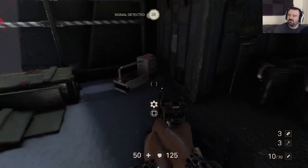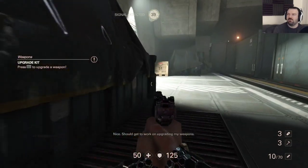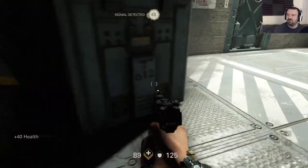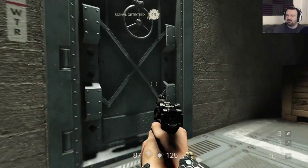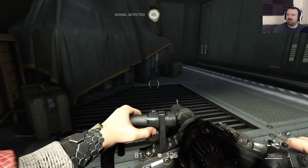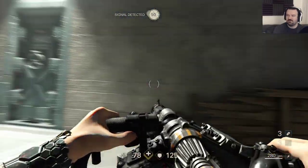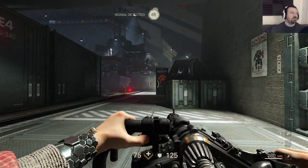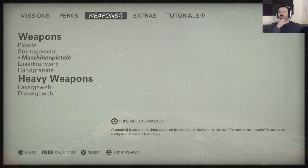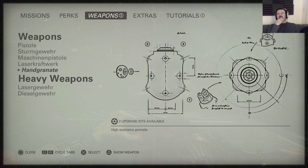What's this? Upgrade kit. By the way, I have a few of those. I should use those now, before I get into a firefight. The laser! Okay, let's see — that was the wrong menu. What do I want to upgrade? What haven't I upgraded? I haven't upgraded my hand grenades yet.